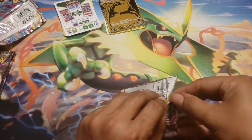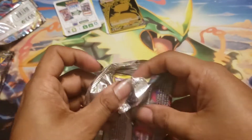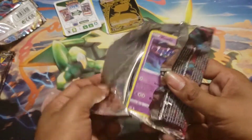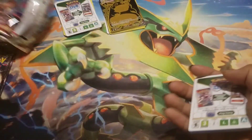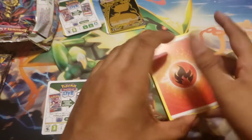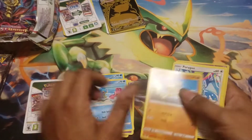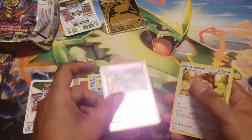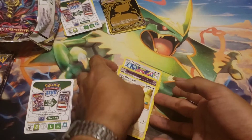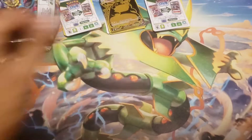That's gotta be worth something. I don't think I could top that for today's video. Pack 3 pulls: Torkoal, Mawile, Shaymin, Fintakel, Porygon, and Haunter. Like I said, there's no way we can top that today.